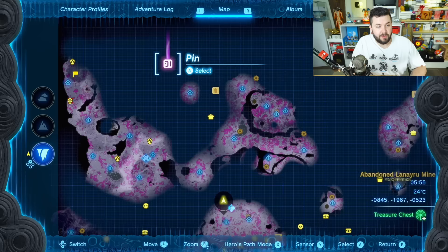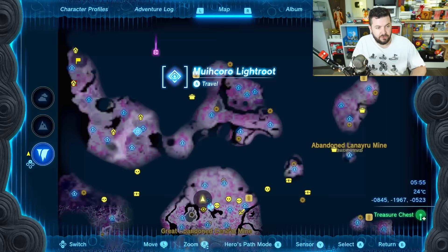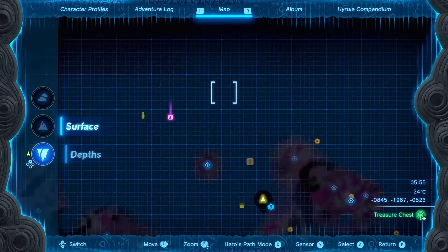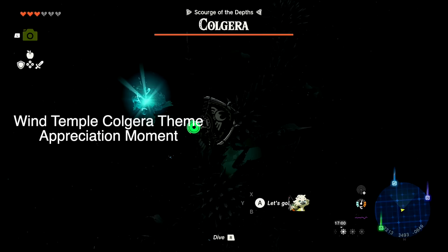I'm going to head over to these two light roots and take care of the two reoccurring mini boss fights from the Wind Temple. First thing I'll do is mark where the light roots are next to those boss fights, because doing them in the dark is certainly an experience you may not want.